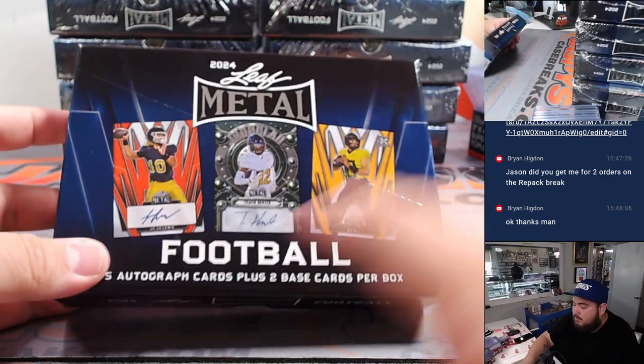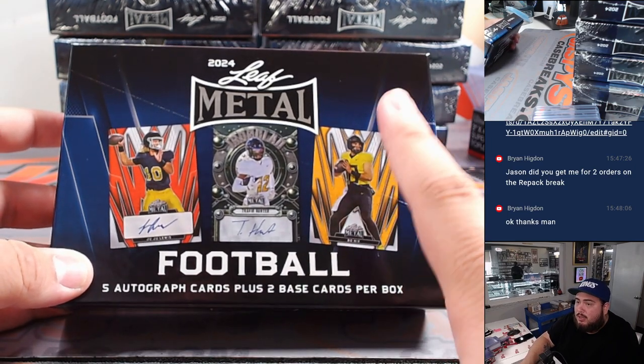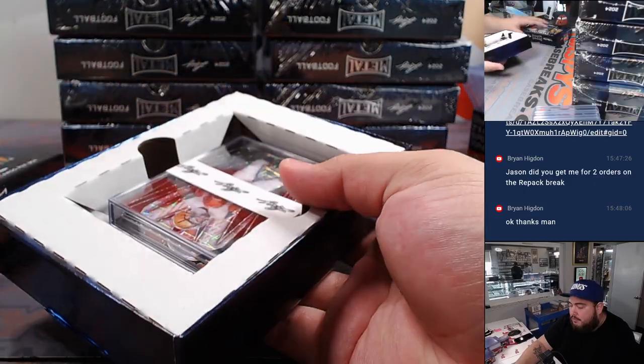Actually, it's five autographs plus two base cards. We'll either give those away separately or combo them with the lower-end autographs. There are also two base cards in here which will help — we'll figure it out and see how it goes.